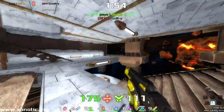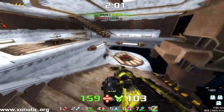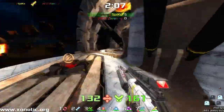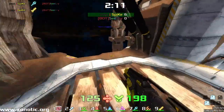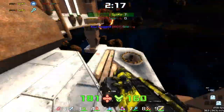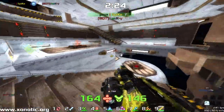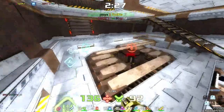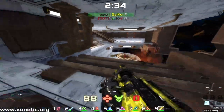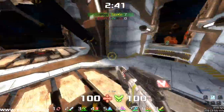Spike there getting a double kill, managing to trade up. Landing some nice shots around these corners as well, just kind of keeping Siki very much pinned — using those stairs to just go whoop. That was a nice shot. Very well predicted for Spike, having his crosshair in the right place. That's going to be an out of bounds, and Siki goes down to the void.